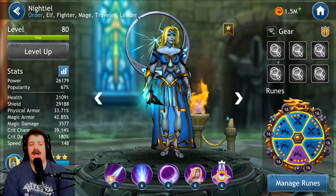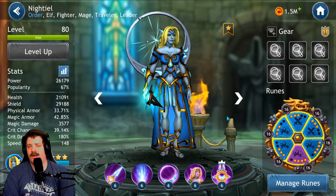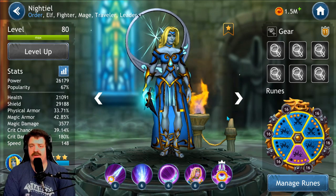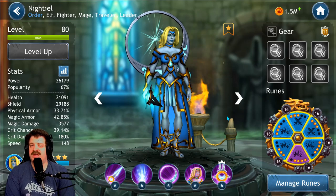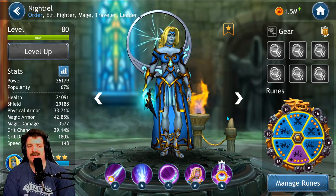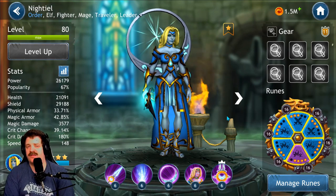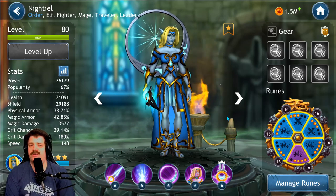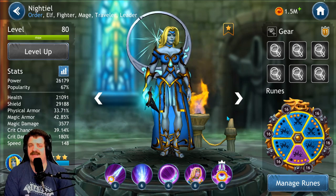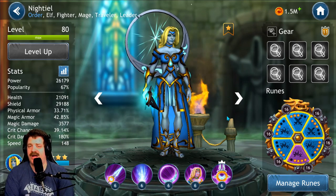As soon as you unlock Night Tail and can farm her missions, you want to start farming her hero stones as fast as possible because she will be very useful. Especially when you unlock Solius — pairing both of them together gives a massive bonus, so you definitely want to get Night Tail leveled up.